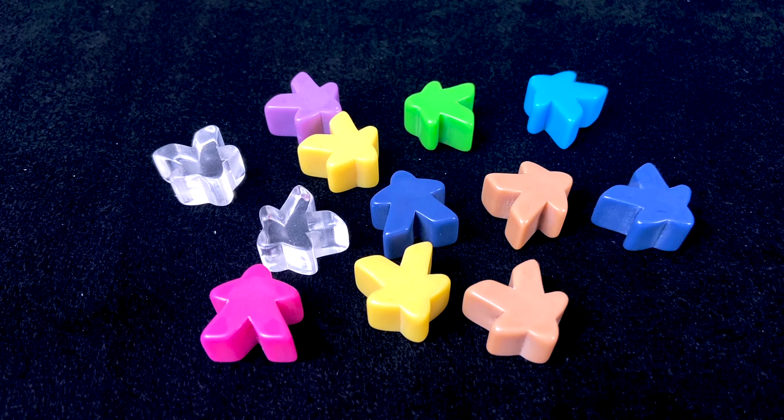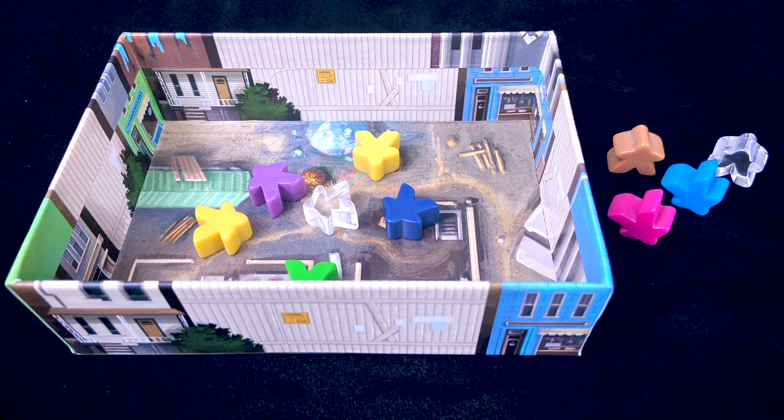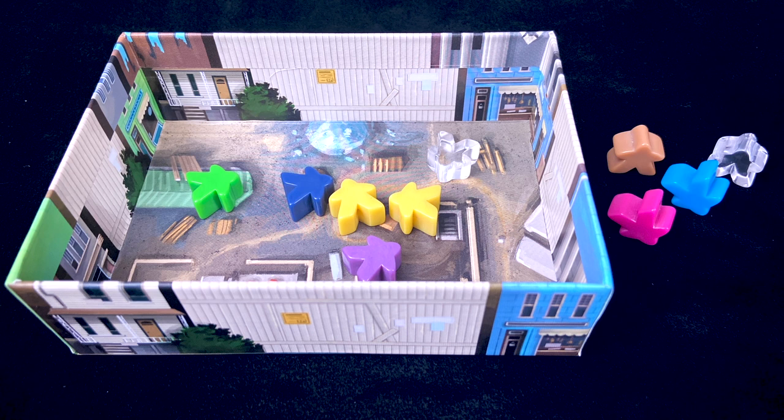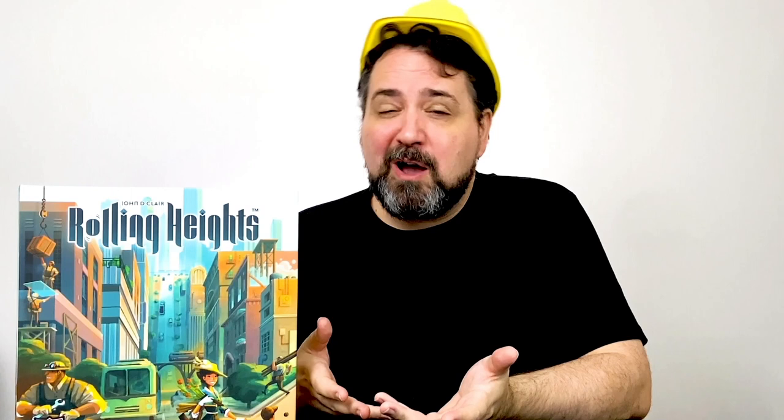Say later in the game you have twelve meeples — you pick ten and roll them. Three are working hard or working steady, so you're not quite at half. You roll the remaining meeples and one more is ready to work — still not at half. Roll again. Everyone's tired, so roll again. Two more want to work! That's six meeples ready for action. You could stop there, but this is a bit of a push-your-luck game.